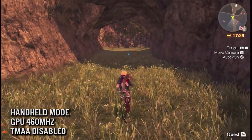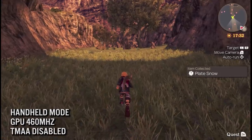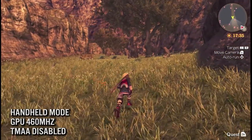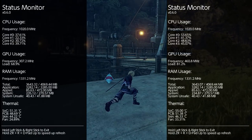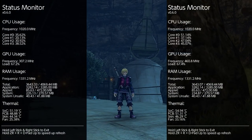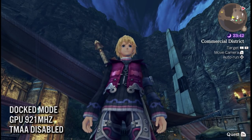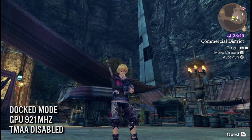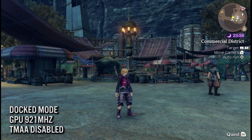In handheld mode, by simply boosting GPU clocks from 307 to 460 MHz, the game hits 540p much more frequently and also provides smoother frame rates because the resolution isn't swapping as much. This is a generous increase in GPU clocks, but notice it's only a smaller increase in fan speed and temperatures. In docked mode, the same thing applies — boosting the GPU from 768 to 900 MHz will bump the resolution to 720p most of the time. So, what is the takeaway here? Is Xenoblade Chronicles Definitive Edition a bad port or a limitation of hardware? It's a little bit of both.